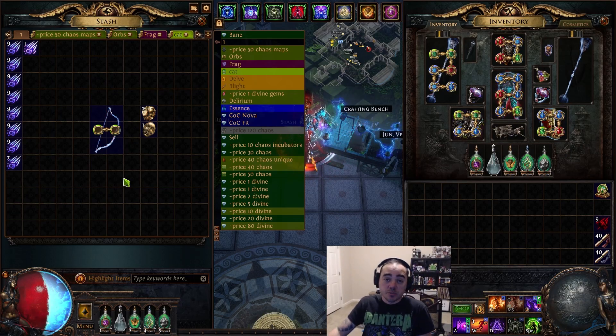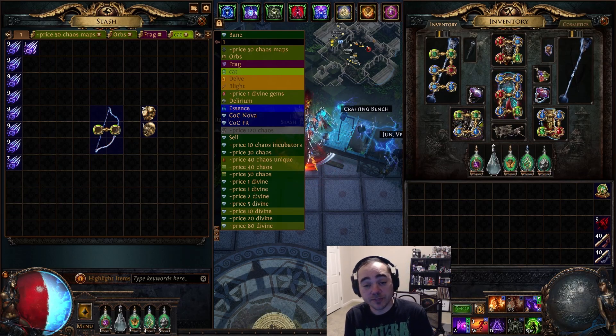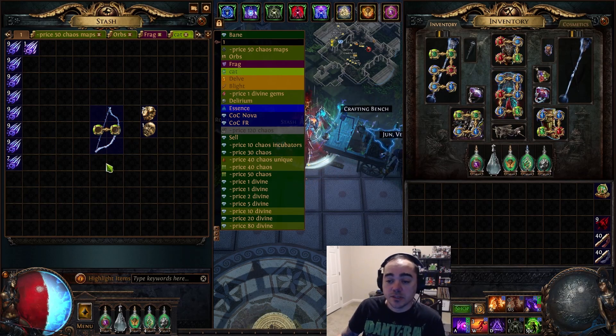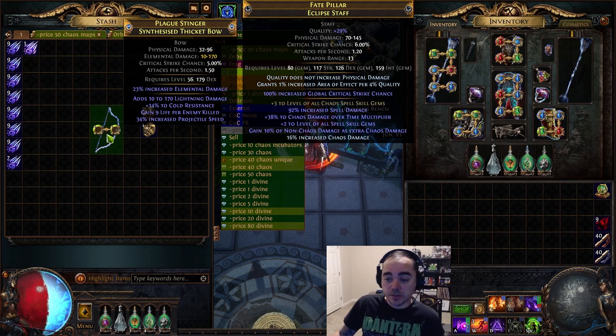So what you want to do is just get a thicket bow, maybe a short bow. You could use an imperial bow because that has the implicit for increased elemental damage with attack skills. However, that one only has 1.45 attacks per second attack speed — the thicket bow has 1.5. This is a synthesized one that I found doing Cortex. Just any thicket bow — I pretty much always pick them up anytime I do any of those maps.